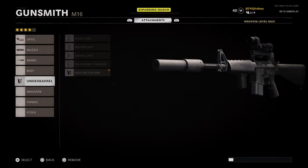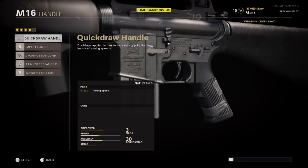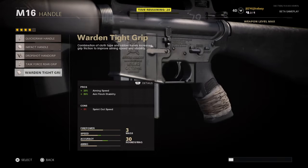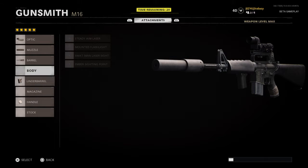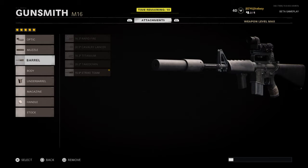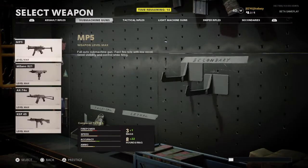I'm just going to jump right into it. Basically what I'm going over right here is all the attachments you can get and what they do. It's actually cool because this one has percentages — like plus or minus on recoil stabilization, movement speed, and all that. That's really cool — you can actually customize something to be a little bit better.